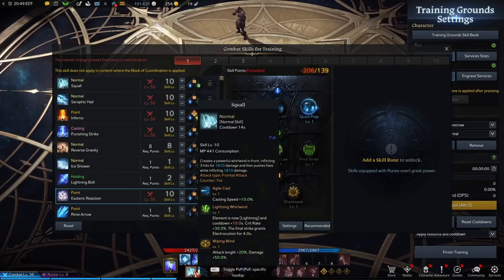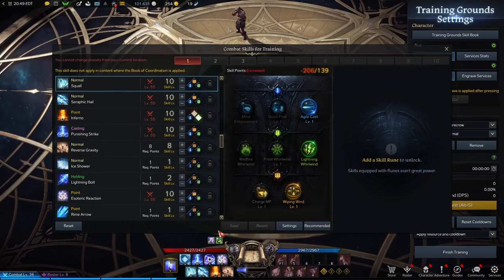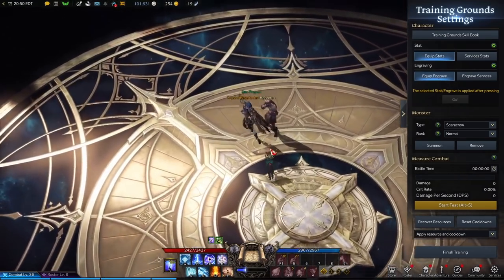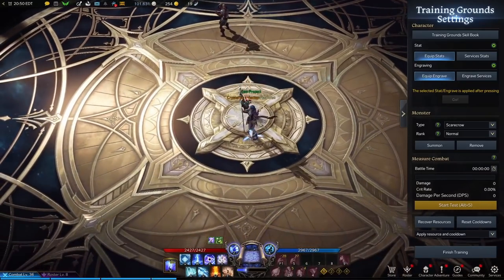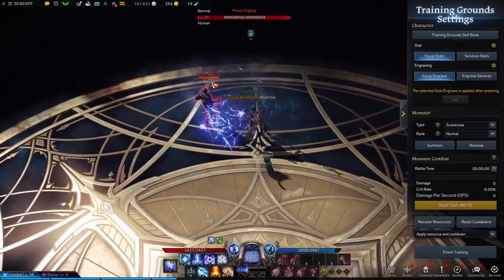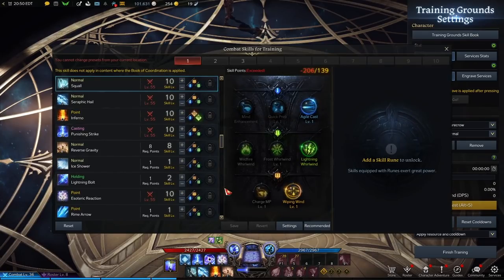The top four abilities are your main catch and burst combo abilities. The bottom abilities are more defensive. For Squall, go three-three-two — this is your only hard CC. It's important for interrupting certain enemy ultimates and for getting melee players off you. One key thing: Squall is a cone effect, so up close it can actually miss. The further away you are, the wider the cone and the more likely it connects. The particle effects are misleading — it's not as wide as it looks, especially at close range.